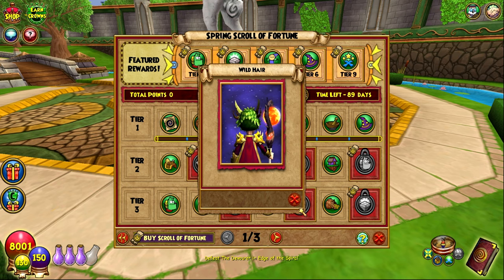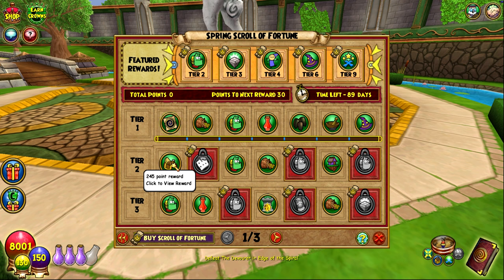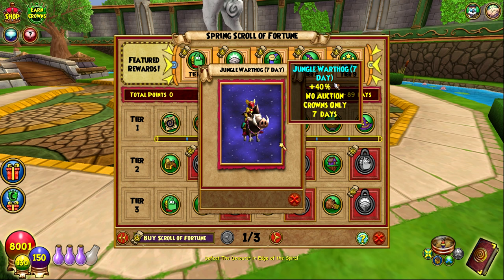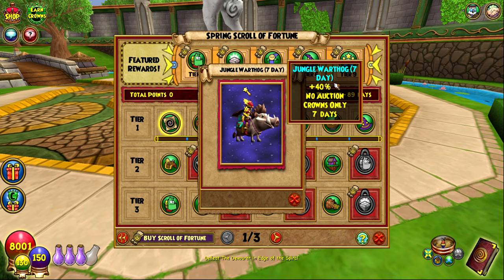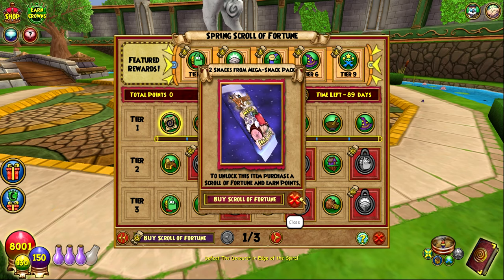At 245 points you get a mount — seven-day Jungle Warthog. I like the mount honestly, but the problem is it's seven days. KingsIsle, what is with these seven-day mounts? It's a cool mount, don't get me wrong — really nice design, really nice texture. They're getting better at making things, but it's seven days. Come on.